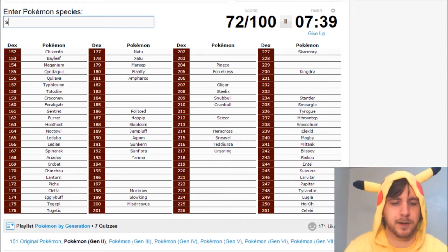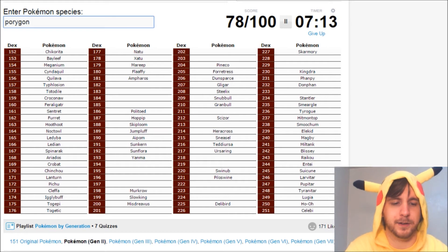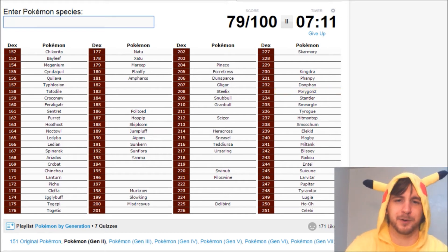Ice types: we have Swinub and Piloswine. Delibird. Normal type Dunsparce. What am I missing? Oh, Phanpy and Donphan. I always forget if it's Phanpy or Fanfee. Phanpy and Donphan. Porygon 2? Yep, that one's hard to remember too.